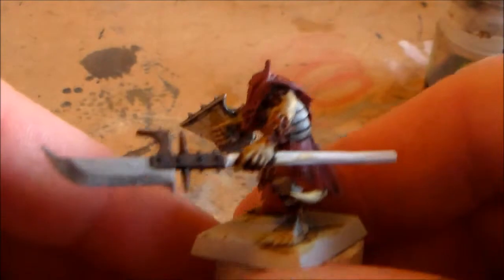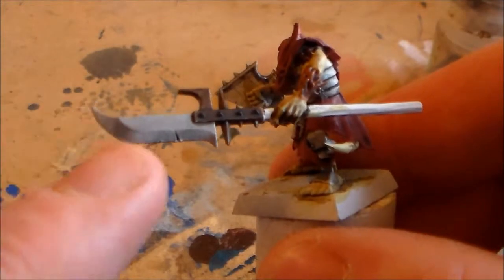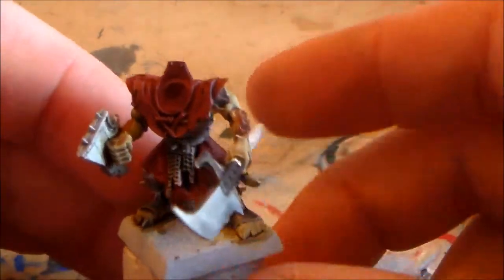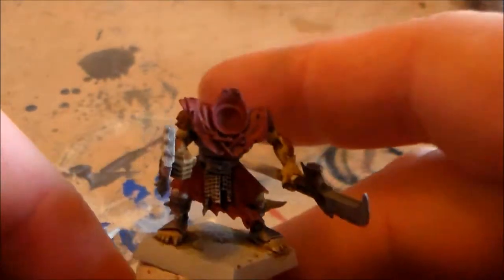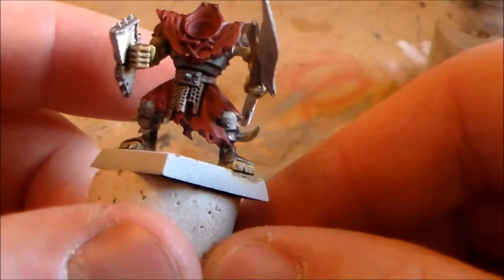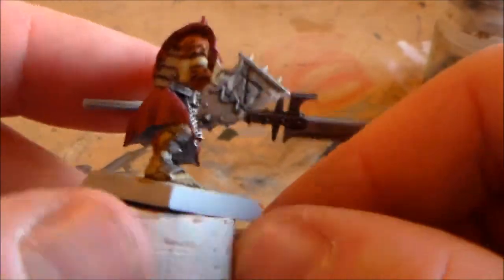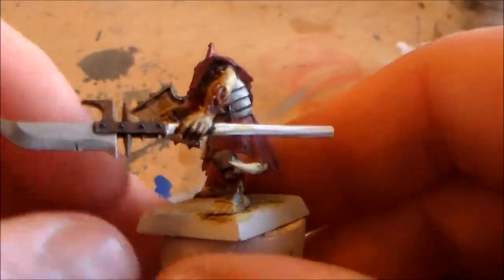The halberd — I'm thinking about putting a really strong bright highlight on it to make it look like a magic weapon. Because they're meant to be risen from the dead, I want them to have green eyes with a green glow, and then green going along the weapon. The armor I'm going to make really rusty looking, and the cloth is going to look dirty — basically looking like real corpses, with well-used weapons rather than shiny ones.